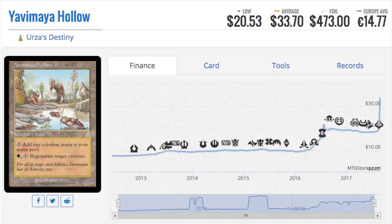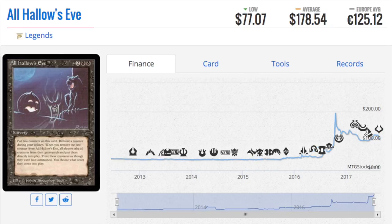Even with the trade-off that you pay one colorless mana — you don't have a color mana — you can regenerate target creature. Colorless actually is not that bad anymore. You can see the spike happen; it started trending up after Battle for Zendikar and Oath of the Gatewatch, then kept trending up. It's an old card, a very beautiful foil, and it's something in EDH that's just good. It's not a mystery that this card is a $400 foil to me, and it should have been that way sooner.